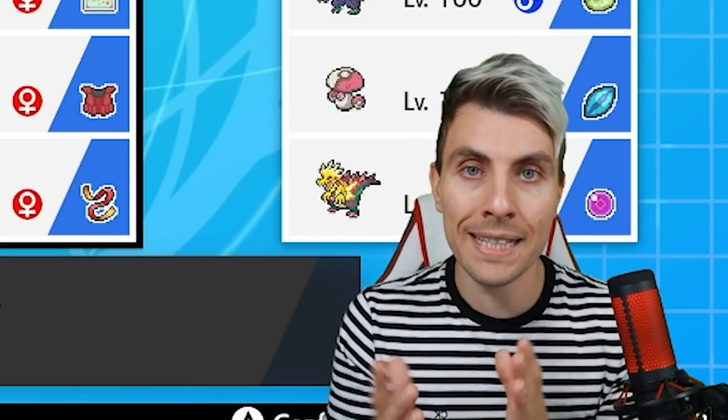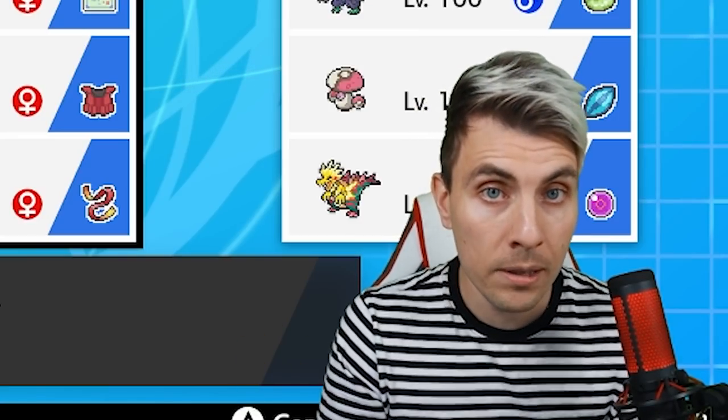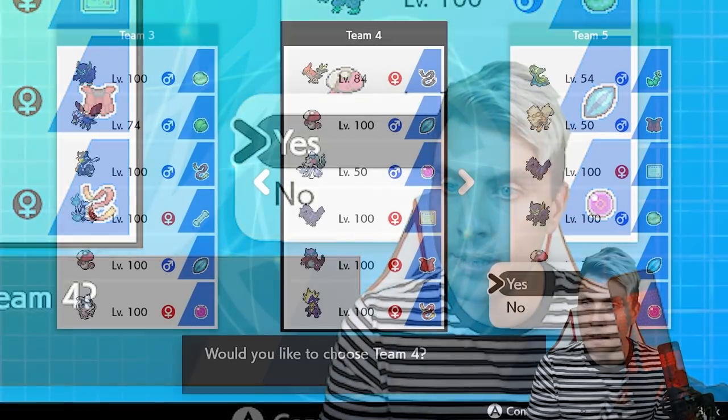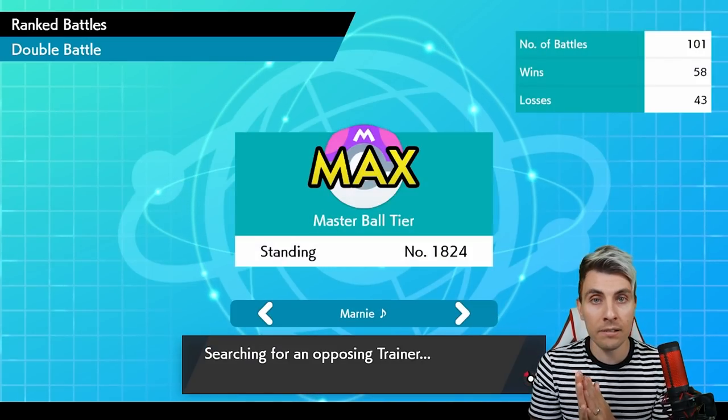There's a Poké Paste down in the description as always where you can see all the details of the sets and spreads, and there will be a rental code at the end of this episode if you'd like to try this team out for yourself.